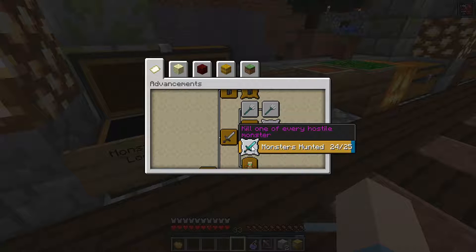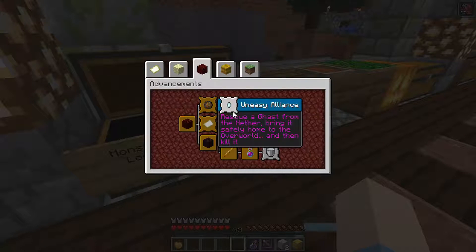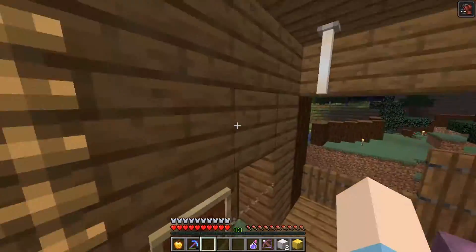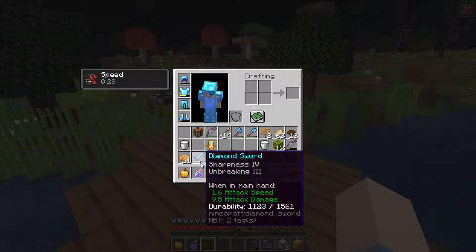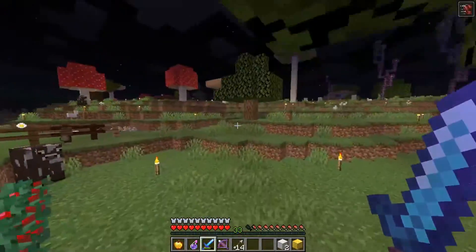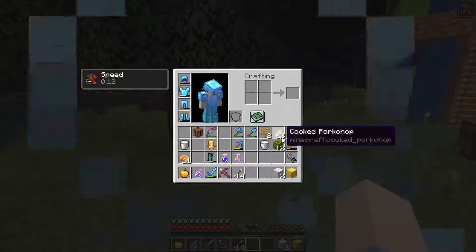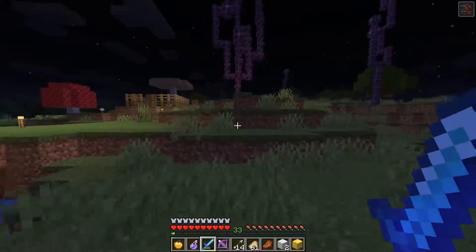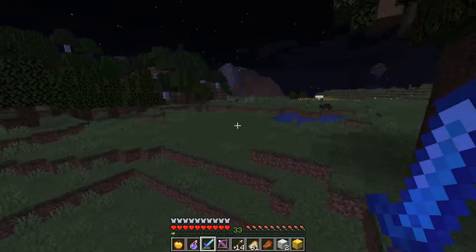I also need to go back to the End for a shulker. I have a plan to build a giant nether portal by building a tower. I've got my crossbow with piercing ready, though no Quick Charge which is bad. Once I'm done with all these advancements, I'll have fully completed the Minecraft advancement list.